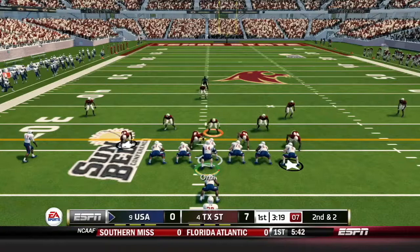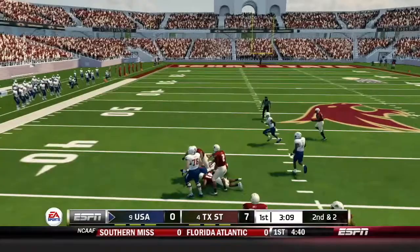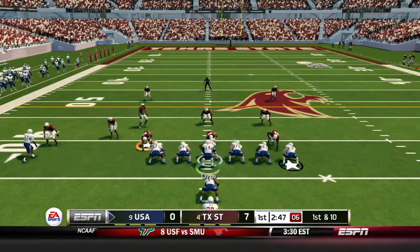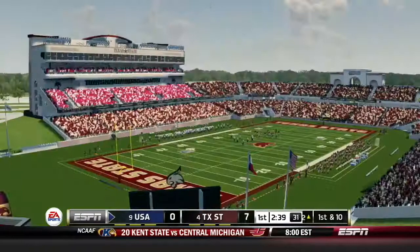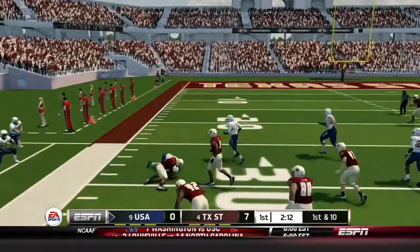Texas State leads 7-0 with 3:15 to go in the first quarter. South Alabama on their drive — Samoria Collier makes the catch for a gain of 13, a Jaguar first down. It is first down from their own 37. Xavier Johnson, the senior tailback, right up the middle for a gain of 20. South Alabama is into Texas State territory. They go man in motion and Harris gets the jet sweep for a gain of 14, another South Alabama first down.